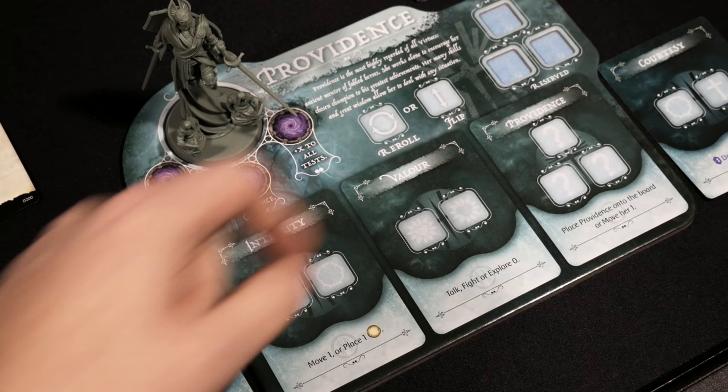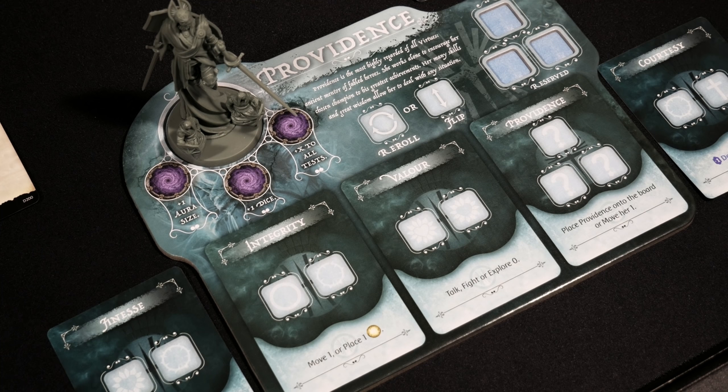The three actions on the board are Integrity, Valor, and Providence. Providence has three die slots with question marks, meaning when we roll dice we can slot any three dice into those positions and resolve that action — placing Providence on the board or moving her. Since we're in a story chapter, there's no environment for Providence to interact with, so that action won't be useful here. Valor is the same — it's about talking, fighting, or exploring, which applies to scenes, not this story chapter.